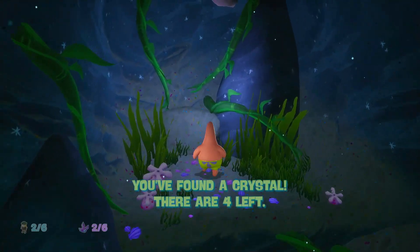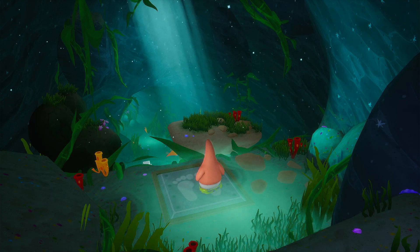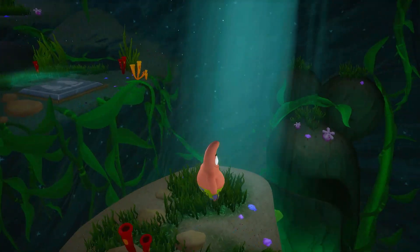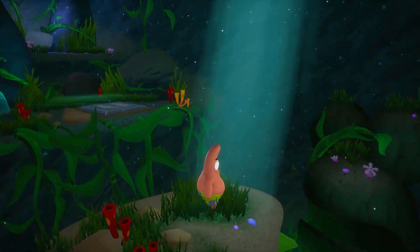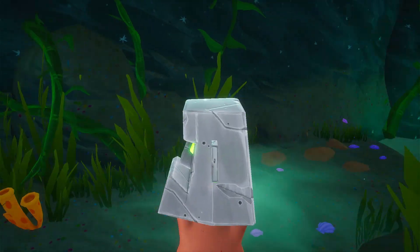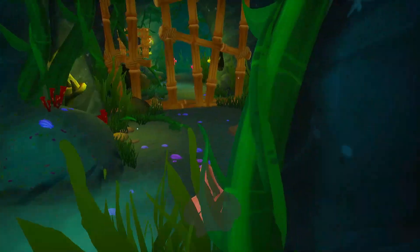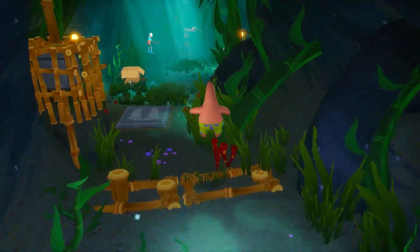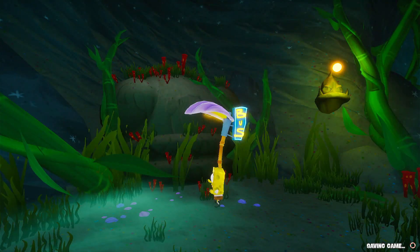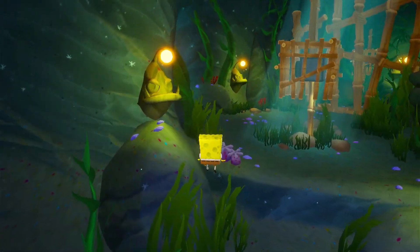We're supposed to give the crystal to Barnacle Boy to unlock his superpower, but I'm a little confused about what to do next. That thing refused to open. It looks like this is a trick shot type of puzzle — it is possible to do but it's a really hard one. There's also an anglerfish here — I read it's one of the ugliest animals in the world; it looks so weird in real life.